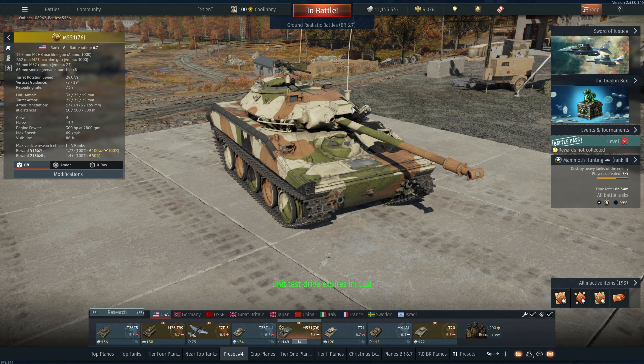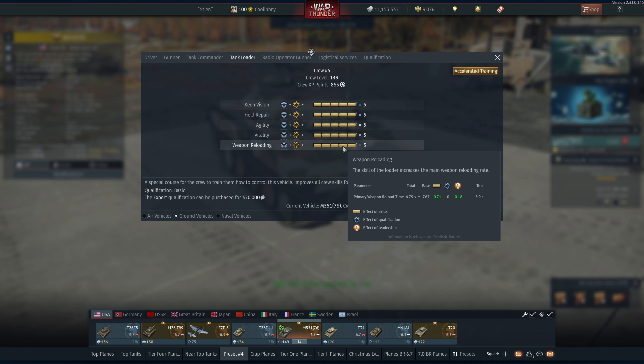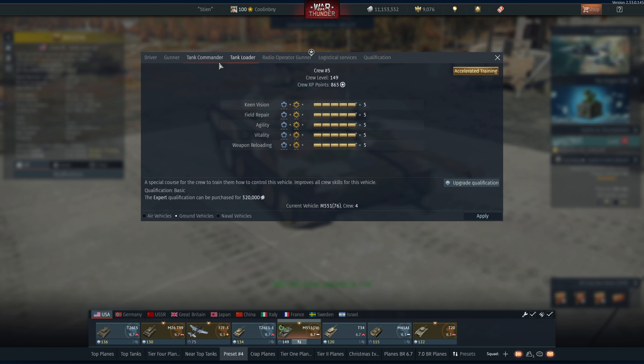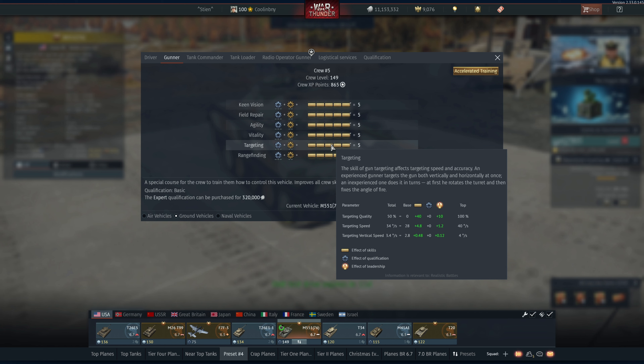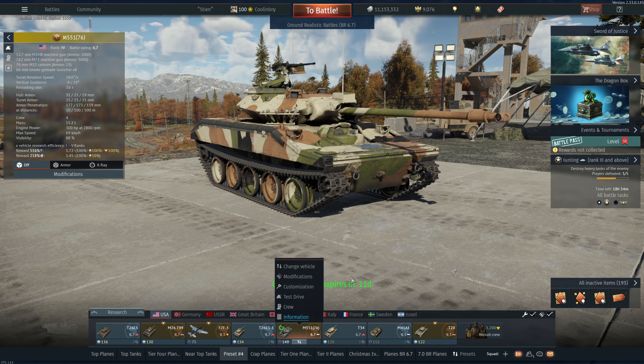This vehicle has a very nice stabilizer, it is very fast with around a 20-to-1 horsepower-per-ton power-to-weight ratio, which at this BR is pretty good. It has a 69 km/h top speed, excellent turret traverse rate, a pretty good reload rate, and decent vertical guidance. In-game I'm getting about a 6.8 second reload and 34 degrees per second turret traverse. Note that test drive stats from Gaijin are just base stats — you need to look at your actual crew for real numbers.